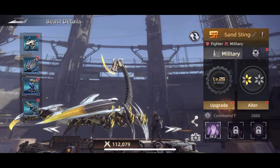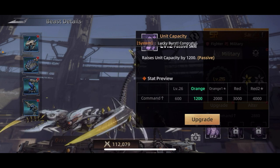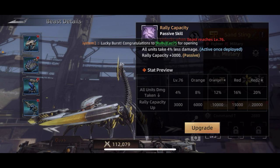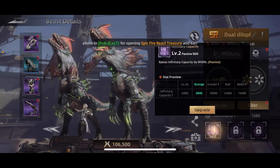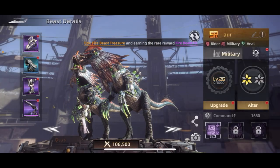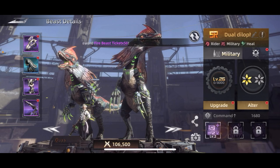The Spike Roller can raise your training capacity by up to 100. The Sand Stinger, which I already mentioned, raises unit capacity and rally capacity. And Subject Nine raises your infirmary capacity. These are some of the most important development passive skills you want to level up.